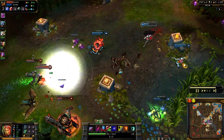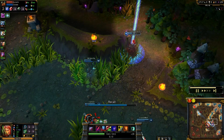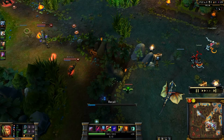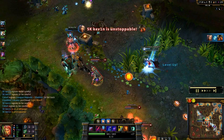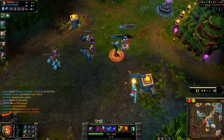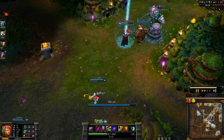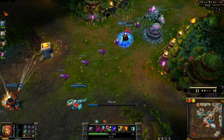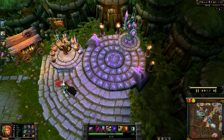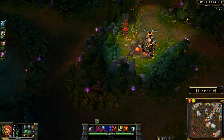Heading for base with too low HP. The enemy is wandering toward Drake. Kevin is still going, killing Nautilus — so fed. I didn't manage to get an assist. Finally heading for base to get some new items. I pick up a Needlessly Large Rod and a ward and one health potion, getting that huge damage burst right away.